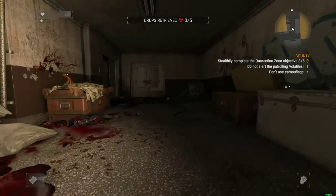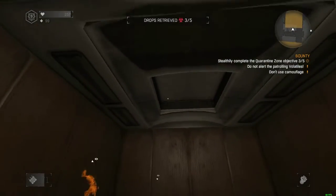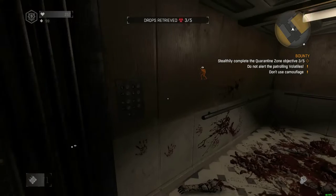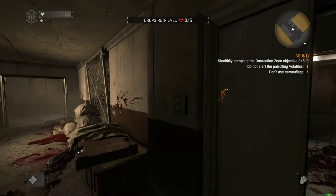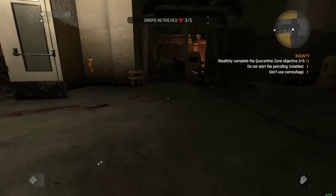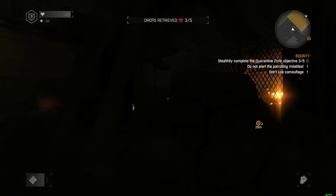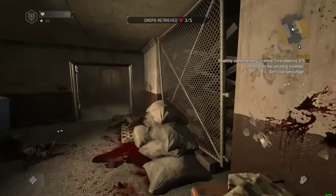Okay volatile, which way are you headed? I need to get that disaster relief package so I don't have to run out making noise. Which way are you headed? Just give me a free passage to get the package. I think I can get it now — let's just wait for him to move. Are you staying here? Oh my god. Just let me get the package.